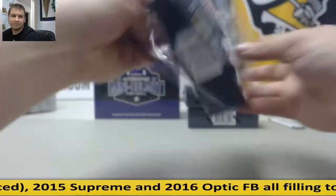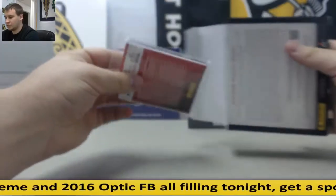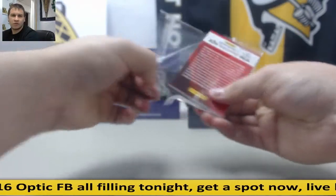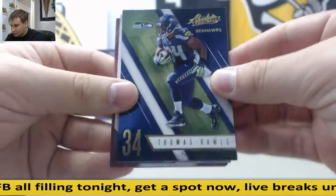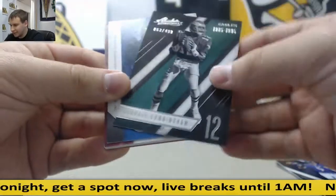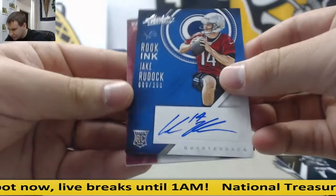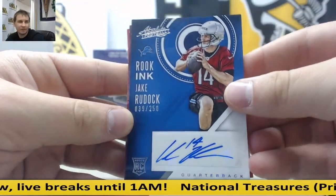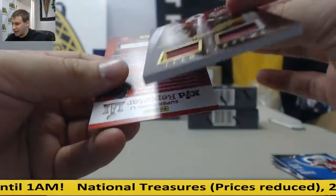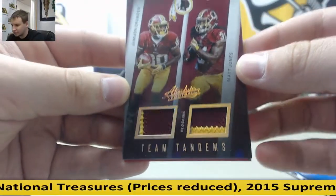Pack number one. We've got Thomas Rawls, Joe Flacco to 499, Randall Cunningham — I love that card. Jake Ruddock autograph to 250, 39 of 250, Rookie Inc. And we've got a dual patch here, Redskins, 16 of 25 — Jameson Crowder and Matt Jones.